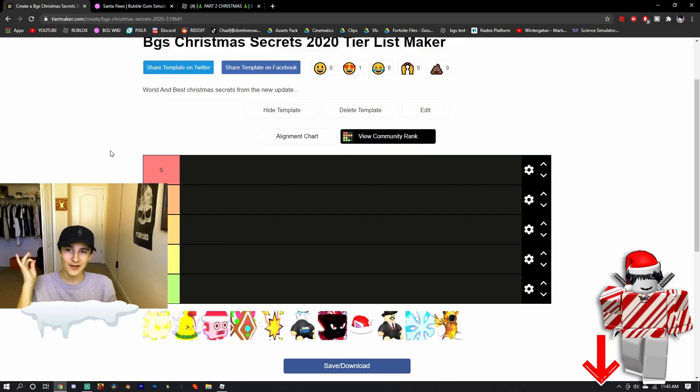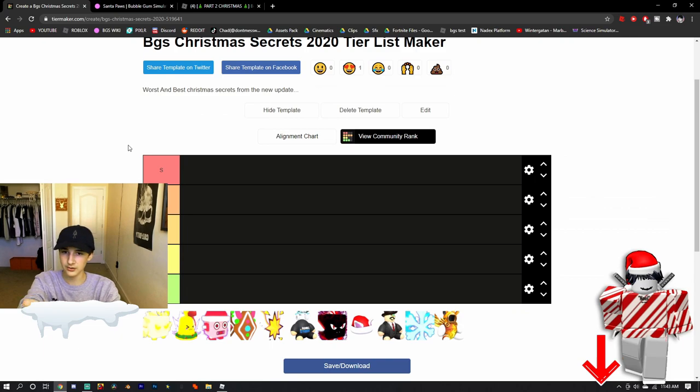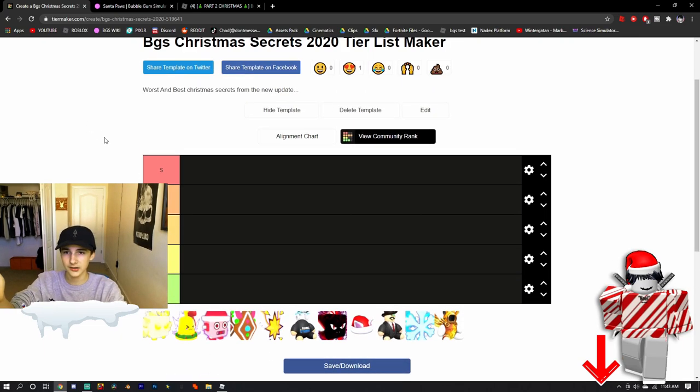Alright, let's get right into it. If you guys want to do this tier list yourself, the link is in the description. If you don't like my opinions, you can make your own version and post it. So we can look at the community's ideas of what the best secrets from this update are.